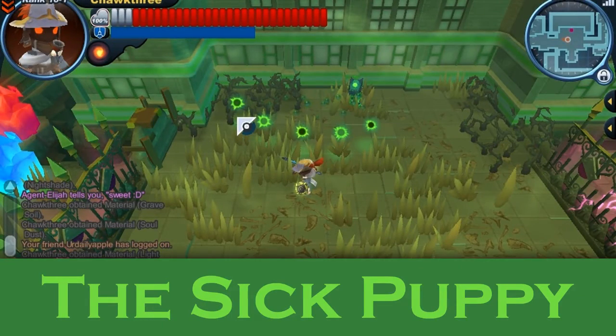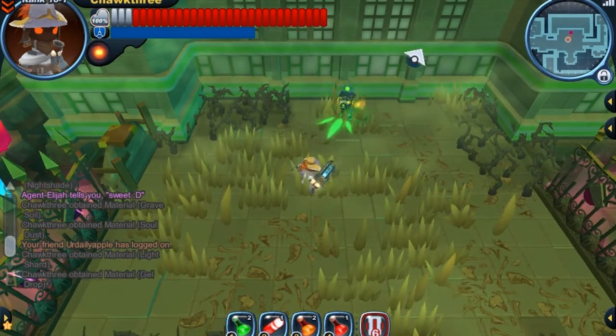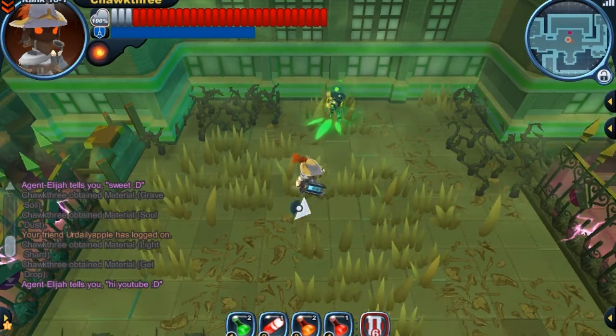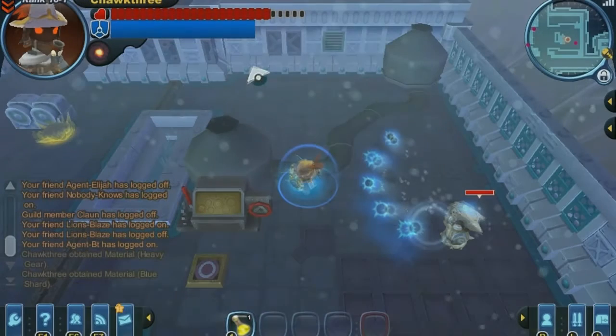Next up is the sick puppy, and as you can see the sick puppy's projectiles are identical to the gun puppy's except that they're green. These projectiles, if they hit you, deal a mix of normal and elemental damage, and they can also inflict you with the poison status.